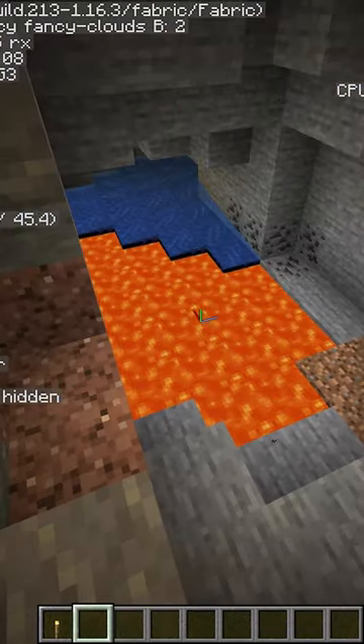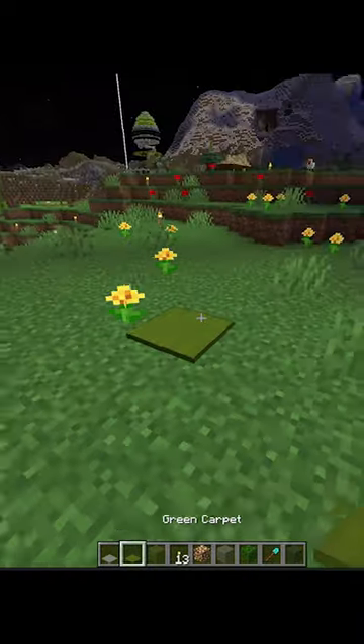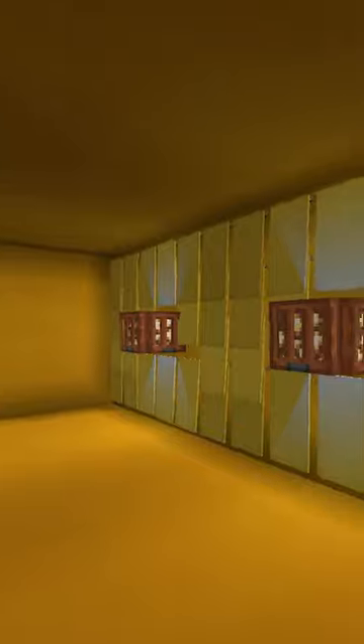Minecraft's lighting engine is pretty simple, which is nice when you're spawn proofing, but is it realistic? Not exactly. And while I doubt that that's changing in vanilla anytime soon, we can at least pretend that's the case like this.